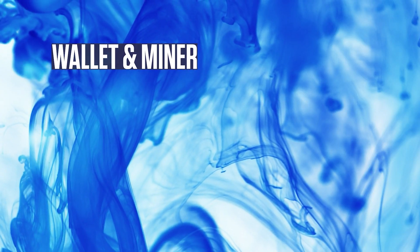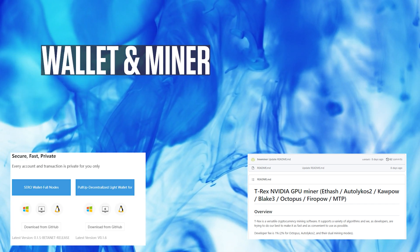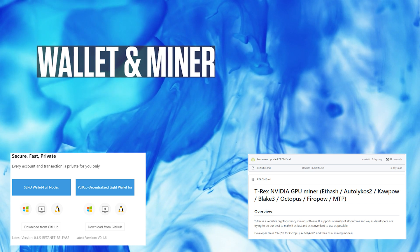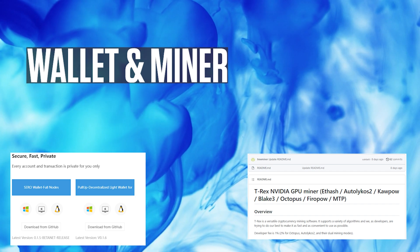Wallet and miner — it's quite simple. Get T-Rex miner and get the wallet I link to in the description. The one you're interested in is called the decentralized light wallet, and then just select the platform you want.